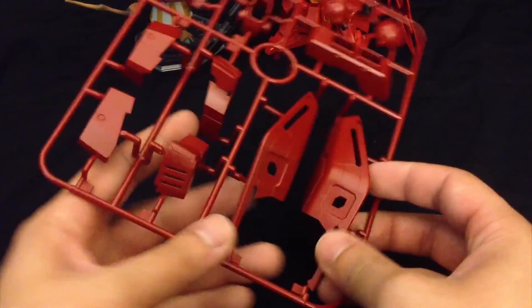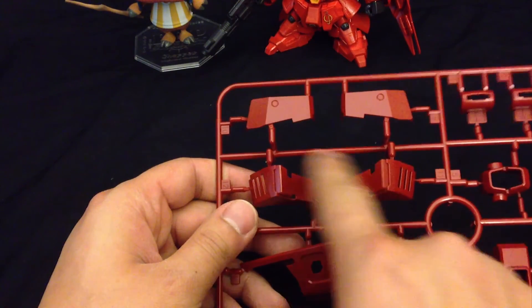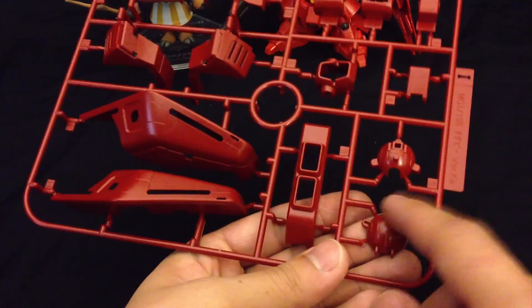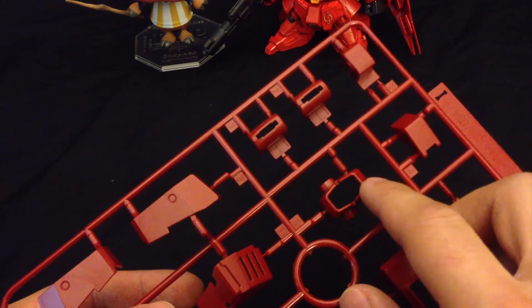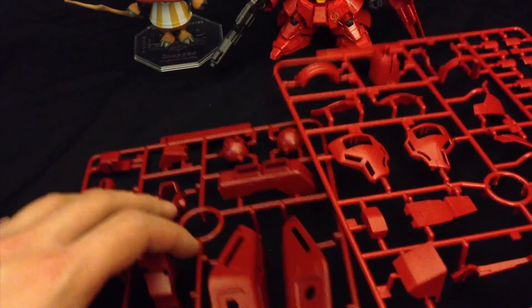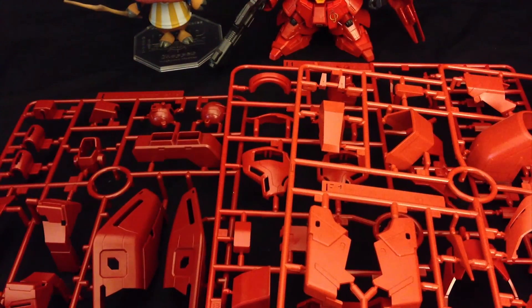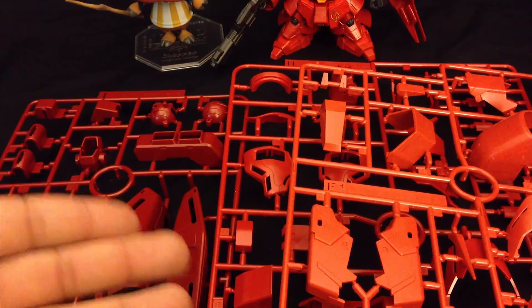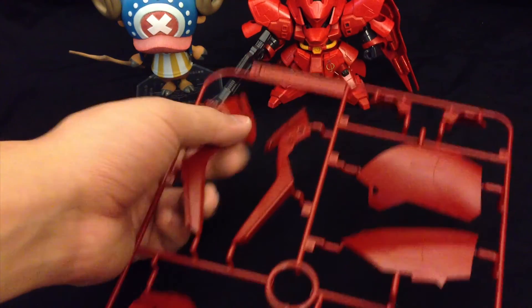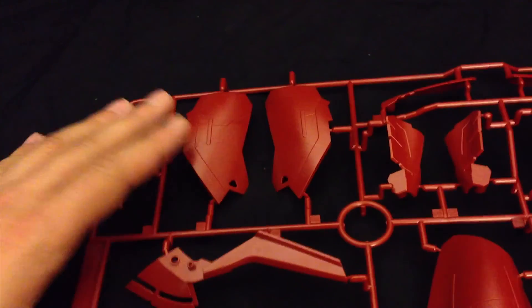Here is the I plate — we mainly get parts for the giant back skirt, both of them here. We also get parts for the crotch area, the sides of the chest. The escape pod is in this dark almost burgundy color, the sides for the energy cable connections, and also the mouth for the mega particle beam cannon. To show contrast: we have three different types of red on this kit — an orangey one, a more Ferrari true red, and this burgundy-ish kind of red.